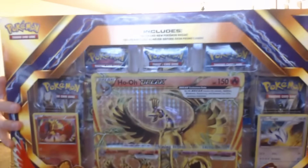We are going to be opening up this huge Ho-Oh Break Evolution Box. It's got everything from a Jumbo Ho-Oh card — and you know how I love Jumbo cards — to Ho-Oh Break, Wobbuffet Break, and a promo Ho-Oh and Lugia.